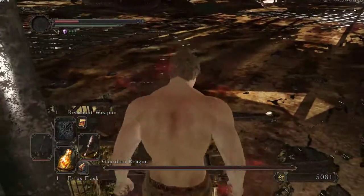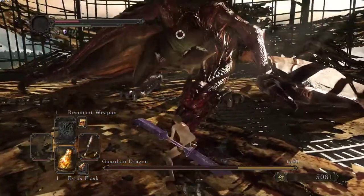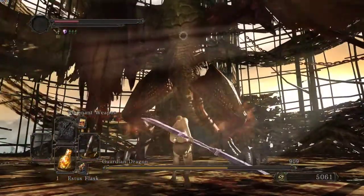It's going to look like this — lock on there, two rolls, lock on, two steps, wait for stamina, double R2, and done.